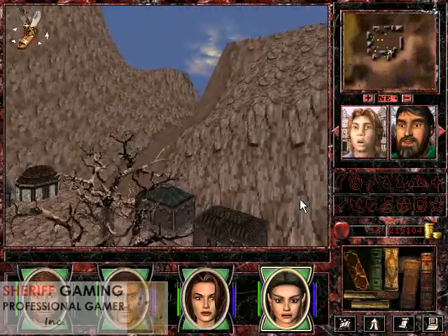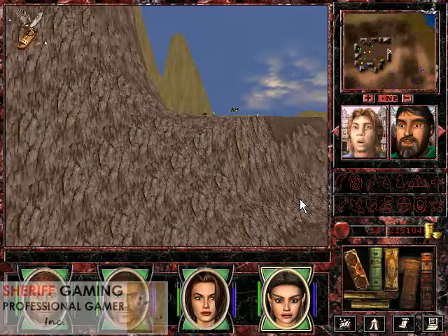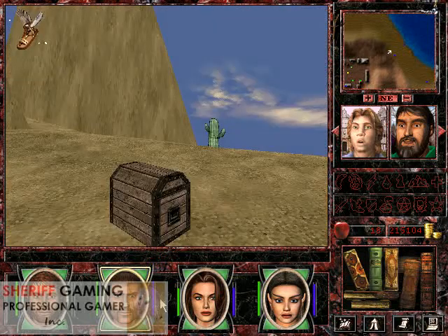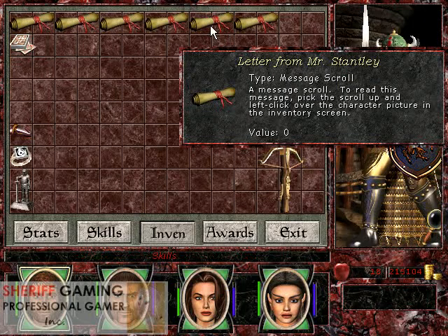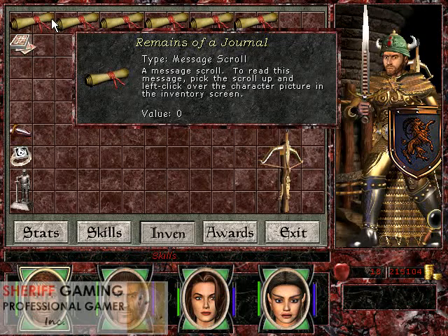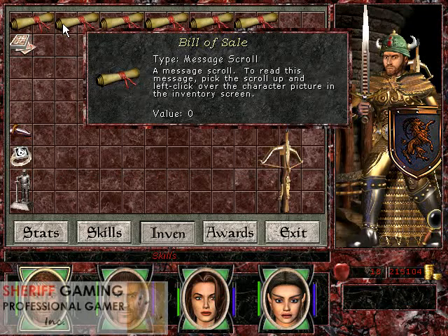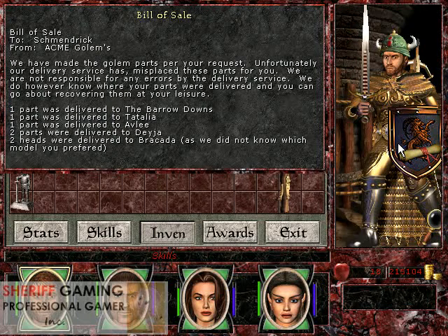I don't remember exactly where I found all the pieces but I will try to show you anyway. There is a list. I don't actually know where you find the scroll — I found it early in the game, but you can easily Google it. Nevertheless, you don't need this if you know where the parts are. So there is one part in Barrow Downs, one part in Tatalya, one in Abbey, two in Deja and two in Bracara.